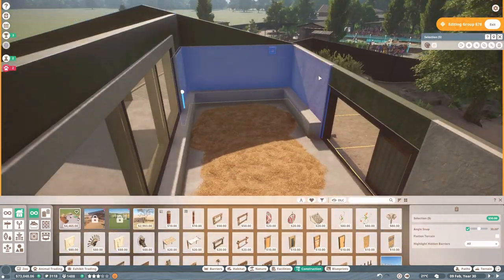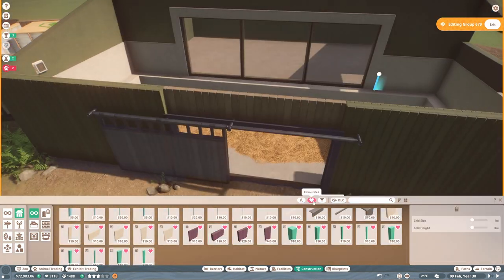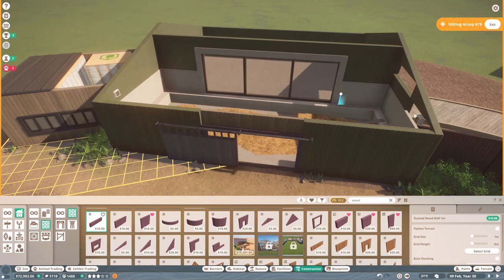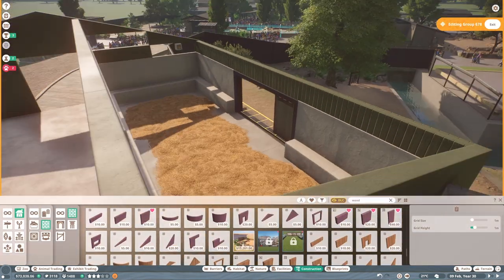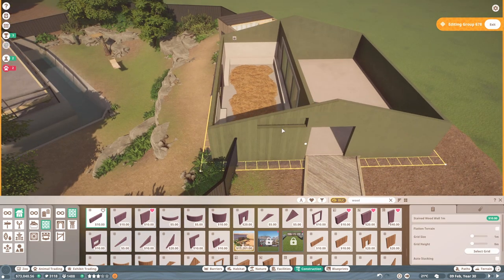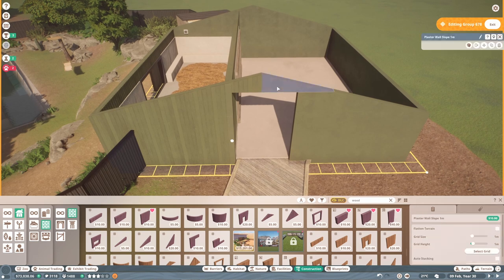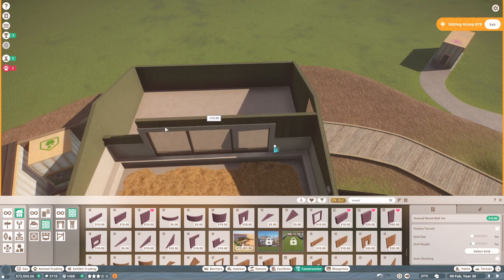I haven't created a blueprint for the full sun bear enclosure yet because the building is still unfinished. After using those lighter timber wooden beams for the sun bear climbing structure, I'm tempted to go back and redo the capuchin monkeys' climbing structure to match it. Also, last episode after changing the fencing near the capuchins we had trouble with them escaping, so I kind of don't want to touch their area — we've only just managed to keep them safe and enclosed.